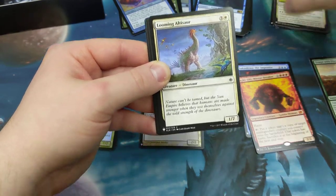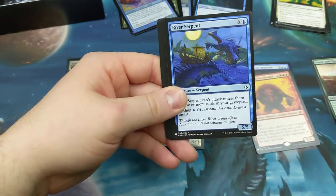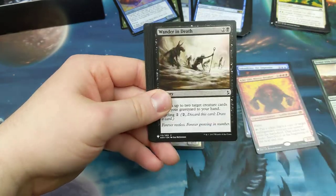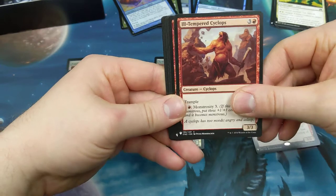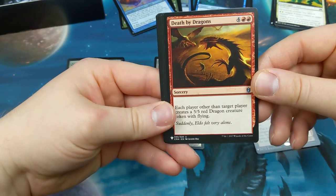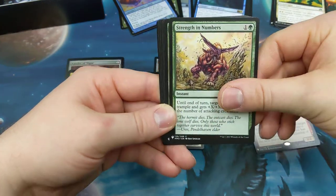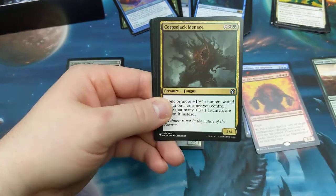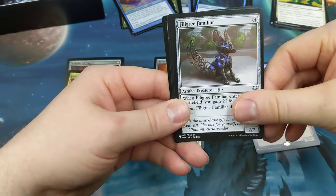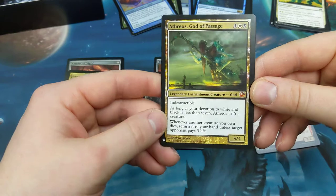Stack the pile. Big long-neck dinosaur, skate, serpent troll, wanderer. Death by Dragons — each player other than the target player creates a fight — well that's just mean. Not making a lot of noise yet, there's plenty of time. We still have an entire row to go plus one.